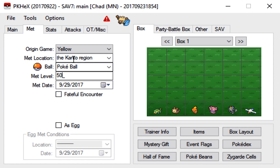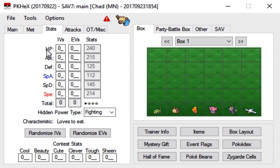Leave the Met date alone — that's just today's date, and you don't have to mess with anything else here. Make sure you do not check the Fateful Encounter button, and do not check the As Egg button. Next, go to Stats. You can give your mon 31 IVs in all stats, unless you're running a Trick Room mon where you'd leave Speed at 0, or a Special Attacker where you'd leave Attack at 0. Since we're not, we're going to go 31 in every stat, then 252 Attack, 252 Speed, and the rest into Special Defense.